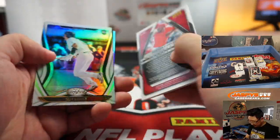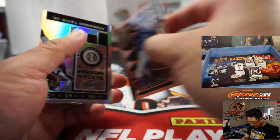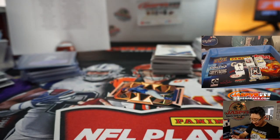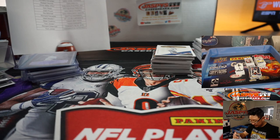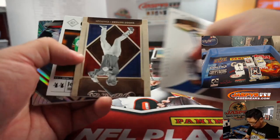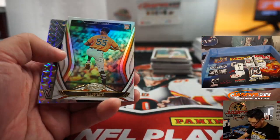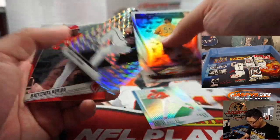Dexter Fowler. Tony Gonsolin to 50, Fernando Tatis Jr. I like these season ticket cards too — a lot of sharp looking stuff in this set. J.D. Martinez, more Aquino, Andres Munoz.